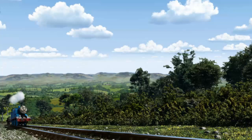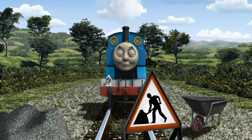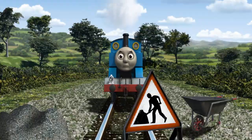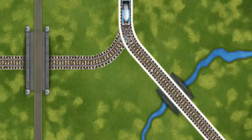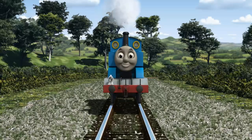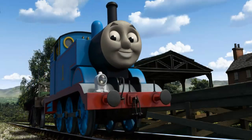Thomas pumped his pistons and puffed out of the docks. Suddenly, Thomas had to stop. Because of track repairs, he needed to go a different way. Help Thomas find the track that goes over the shortest bridge. Full steam ahead! Thomas puffed proudly into Farmer McCall's farm. With your help, he was a really useful engine.